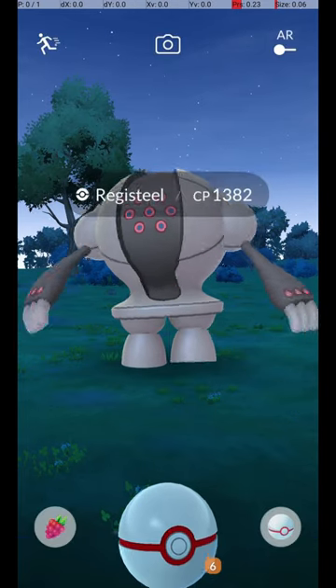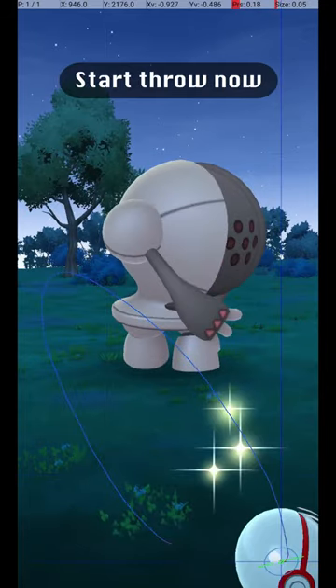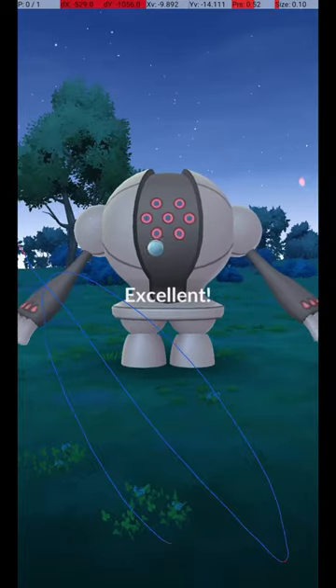Then, wait until the Pokémon attacks. Once it starts its attack animation, you can throw the ball. Start the throw just as it begins to move back from its attack, and release the throw before the circle reappears, just as it returns to its normal position. If you release the ball before the catch circle is visible, then when it reappears, the catch circle will still be the correct size for the excellent throw.